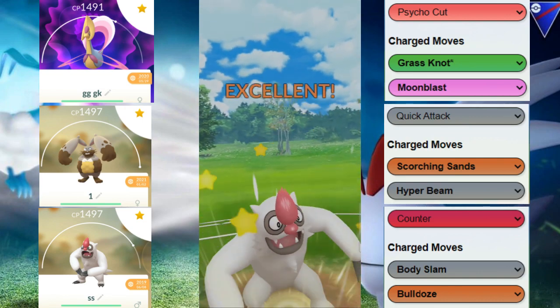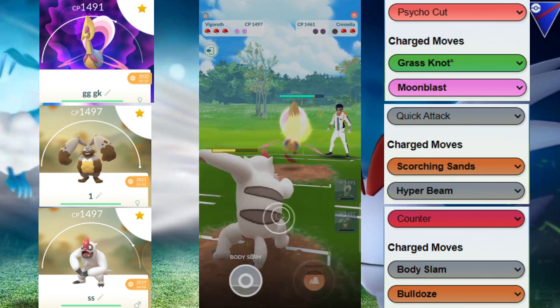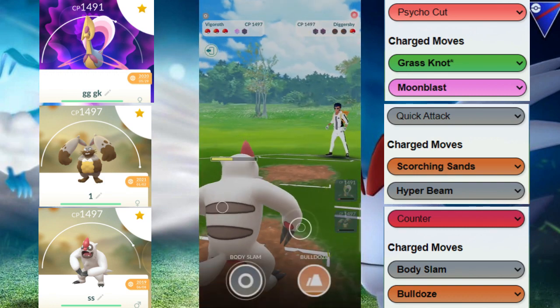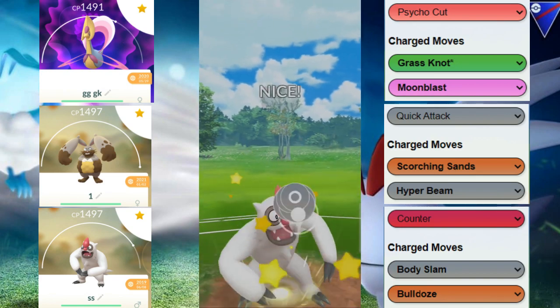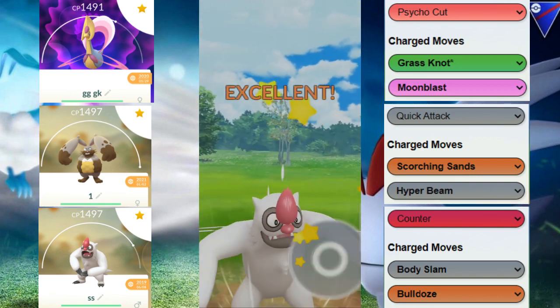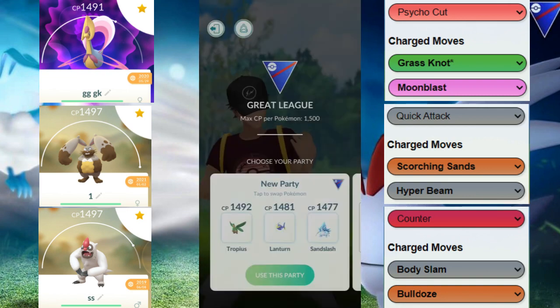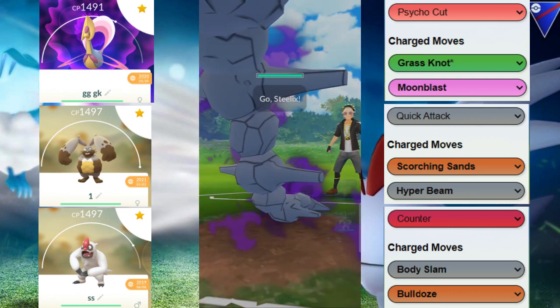Now we have the classic Vigoroth versus Cresselia matchup. Their Cresselia decides to go for the Grass Knot. We still have two shields and we're saving them for the back line. They try to catch a move right there, but unfortunately for them, we were going to over-farm anyway. We throw a bunch of Body Slams at this Cresselia, and we're able to squeak that win. They ended up having Cresselia and Diggersby — same two Pokemon as us — but the difference maker was we have Vigoroth and they had Sableye. The Sableye could not flip the switch, so we regained the advantage when they switched back in.